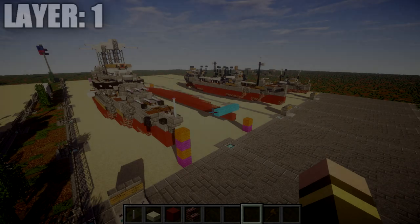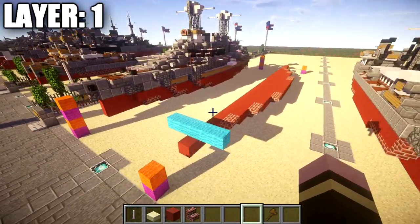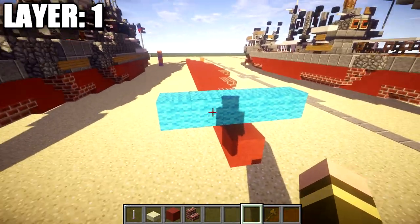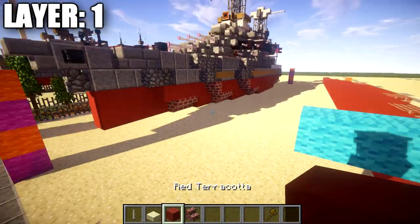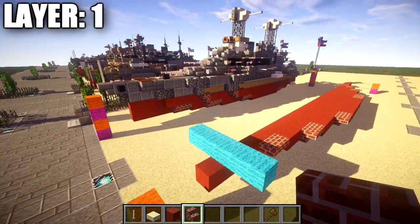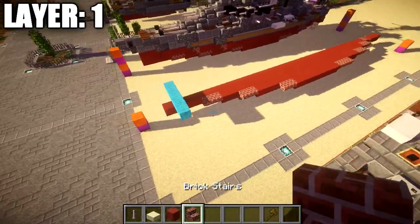Let's move into the tutorial by beginning with layer one. We want to make sure we start our layer correctly. For most of you building this in water, make sure that this layer is placed one block underwater. The row of light blue wool represents the water level — this layer is one block under the water, and layer two will be at water level. Make sure everything is positioned correctly so the ship isn't sitting too high or too low.